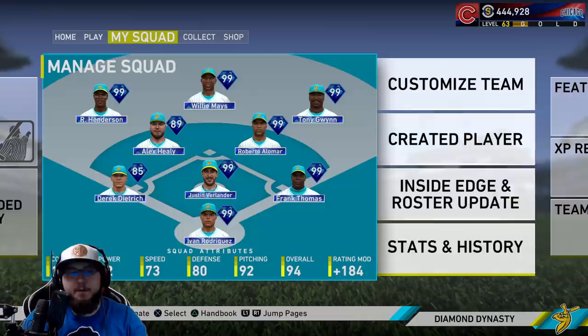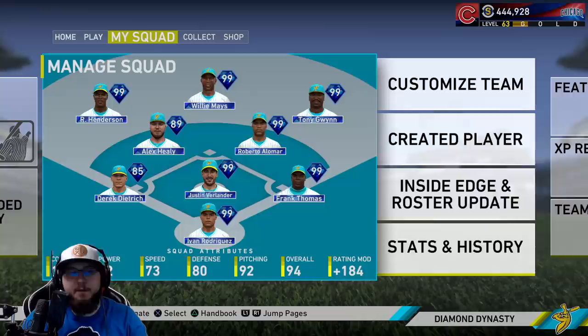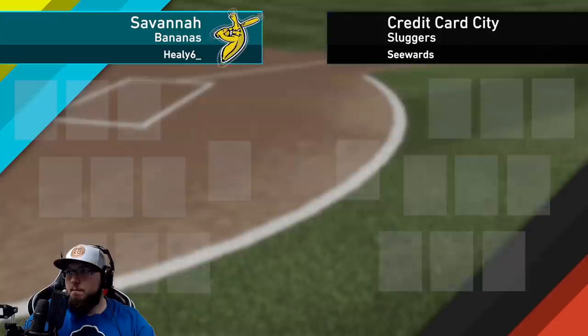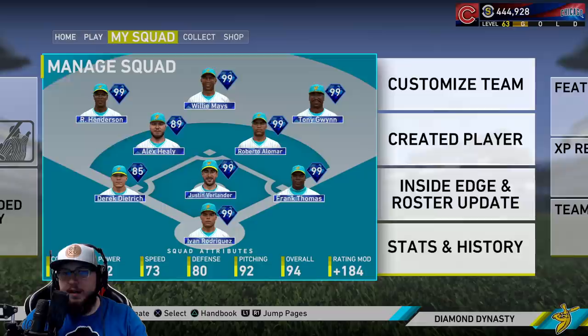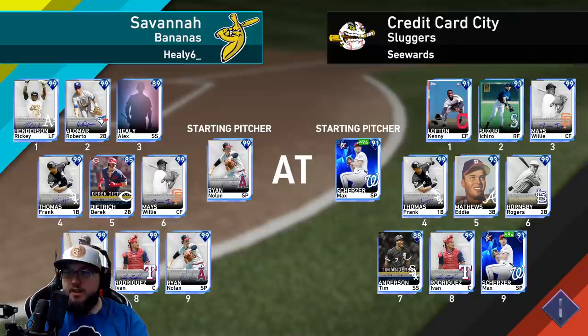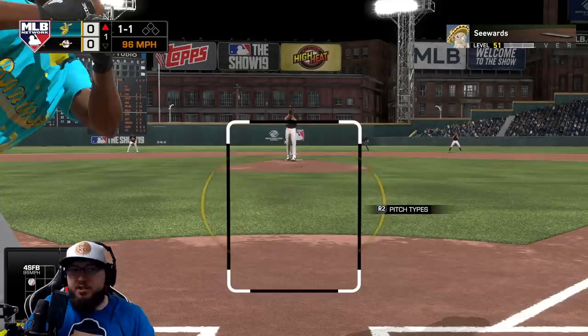Before we get into the gameplay, if you guys enjoy it, make sure you leave a like and subscribe if this is your first time. Also if you use CGeak, use the code healy6 at checkout to save 20% on your first purchase. Please have a right-hander on the mound — we're facing Max Scherzer. Their lineup: Kenny Lofton, Ichiro Suzuki, Willie Mays, Frank Thomas, Eddie Matthews, Rogers Hornsby, Tim Anderson, and Pudge.